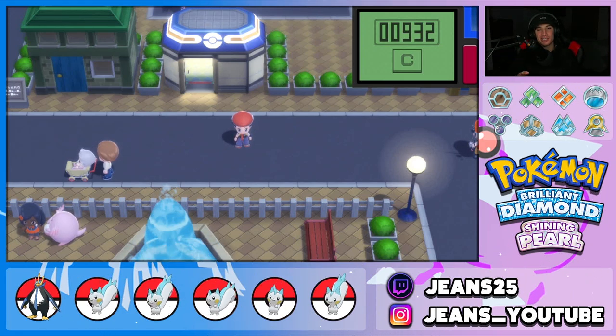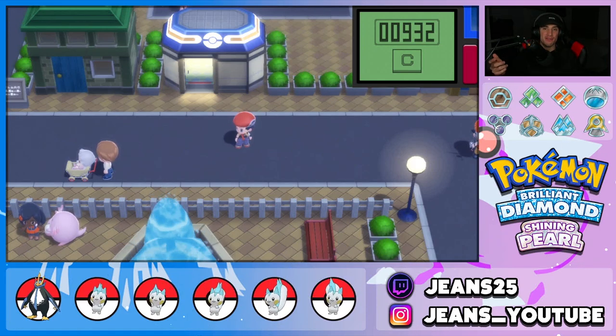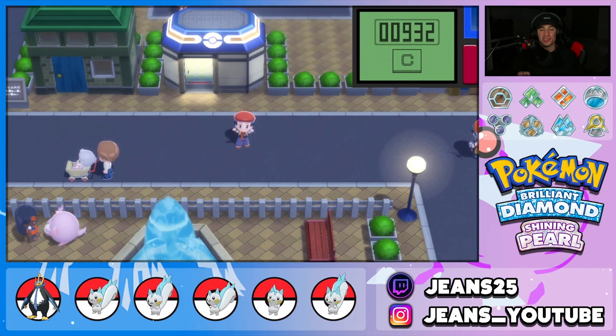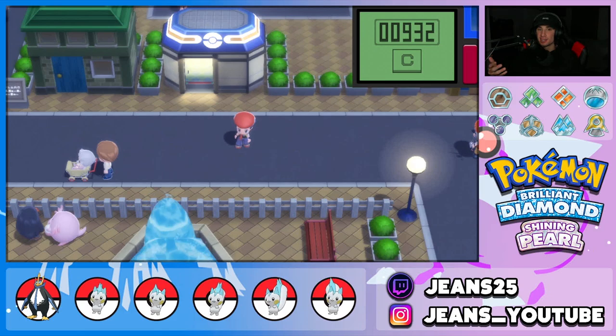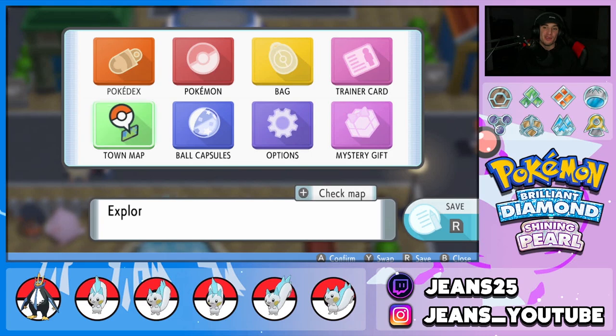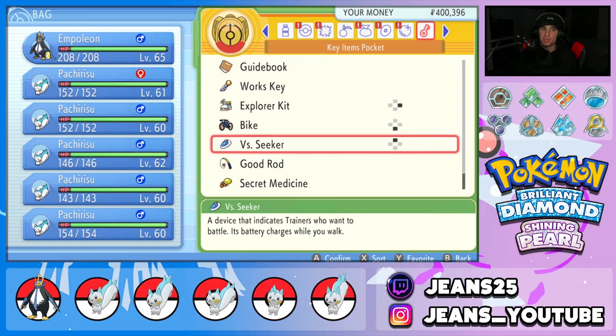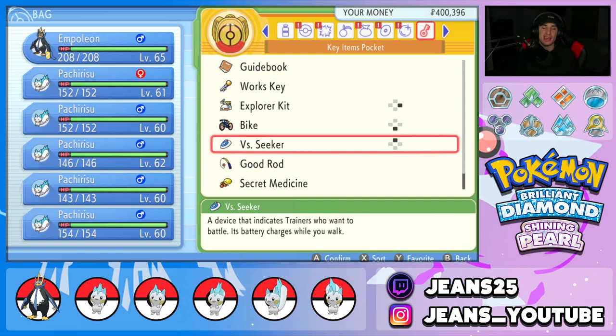I know what you guys are probably thinking — Jeans, what are you doing? What is going on with your team in the team preview? You have five Pachirisu just dancing around. We will get to that later, but they are very important — not requirements, but important if you want to get the most out of this money guide. This guide has three requirements. First, you have to have the Vs. Seeker, which is obtained after the second gym. You have to beat the second gym, get the Pokédex back from Team Galactic, and register the Vs. Seeker to a slot.